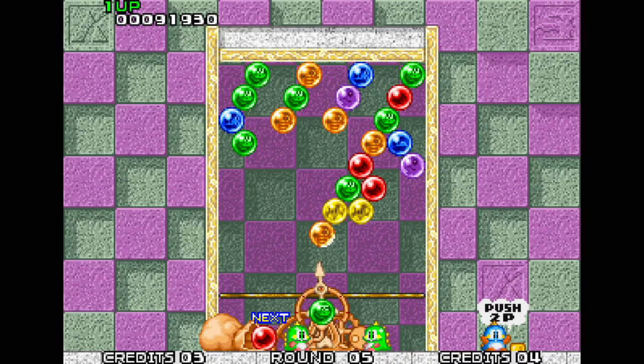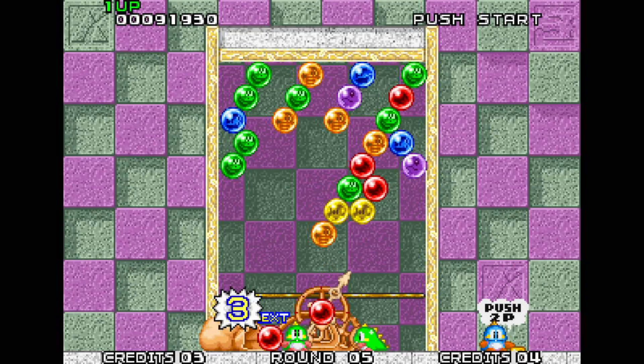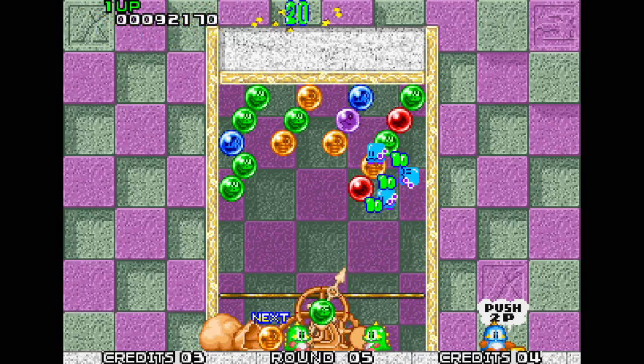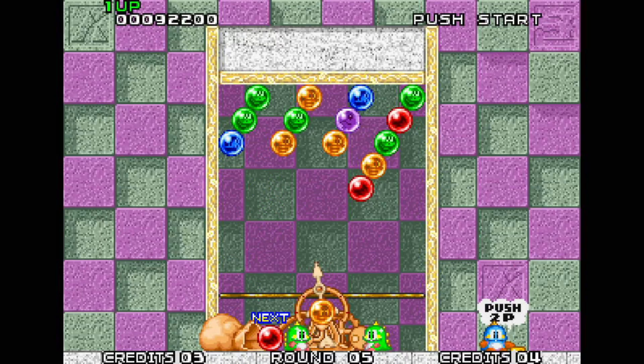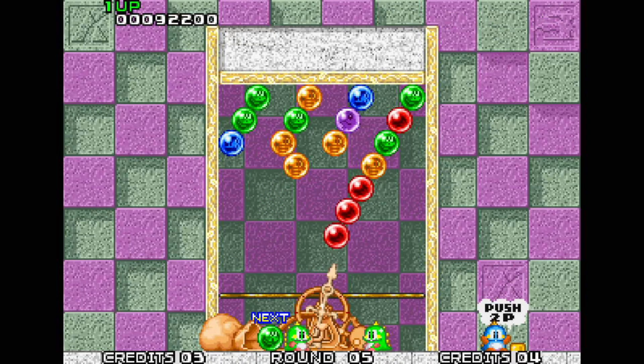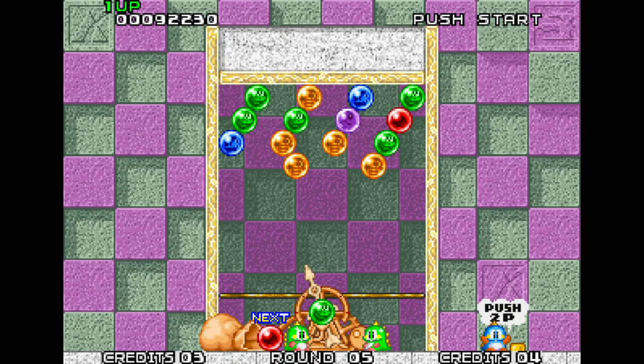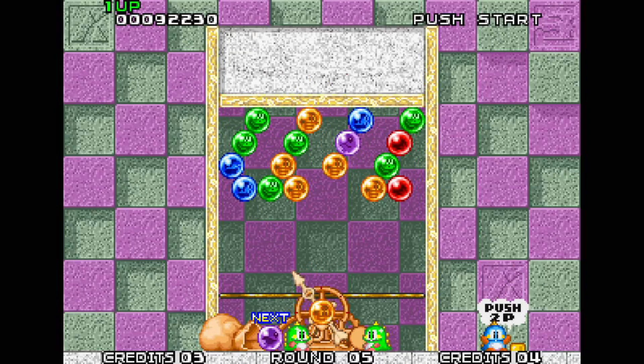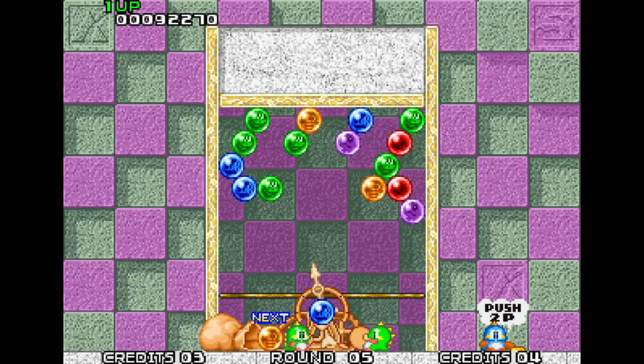It ain't over until the fat lady sings with this game. I've got these reds here so I can get rid of the amber, the two yellows, and the green at the same time. There we go - that's a good example of an overhang. I better start concentrating and clear this level. The first bubble that goes beneath this line here - that's the point where you lose a life.